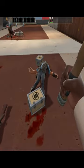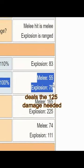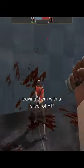This is how you can one-shot with the Kabar in TF2. You might be thinking, what's so special about that? While Demoman's Kabar on paper deals the 125 damage needed to one-shot light classes, the damage falloff from the explosion tends to only do 123 damage, leaving them with a sliver of HP.